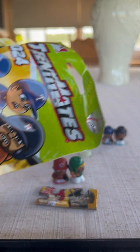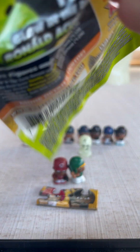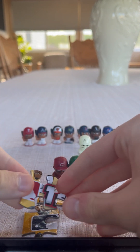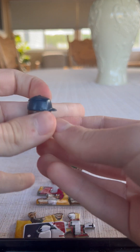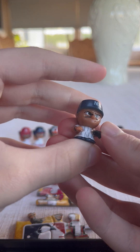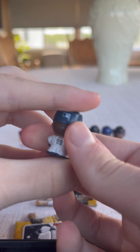Now we're going to be opening up pack number two. And we got — let's go! The puzzle pieces we got look like half of the MLB Teeny Mates logo, and they connect. Our first team is my favorite team — we got the New York Yankees! We got Aaron Judge. Here's what he looks like, and here's the back.